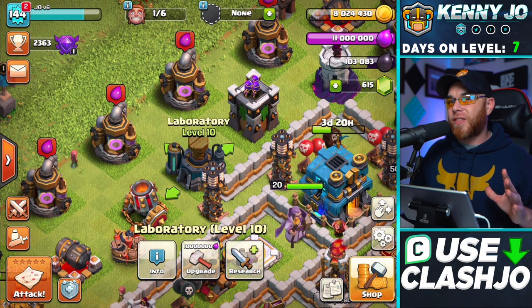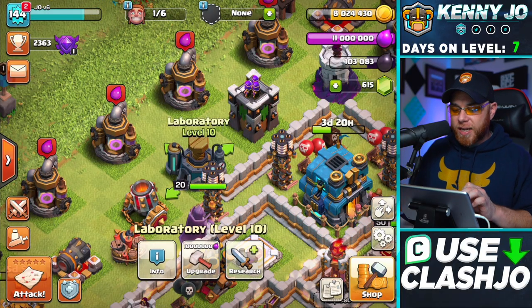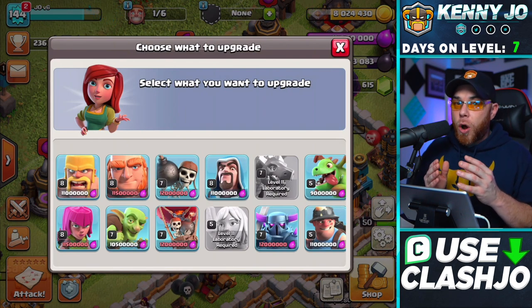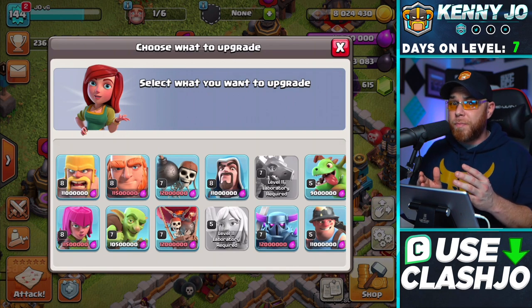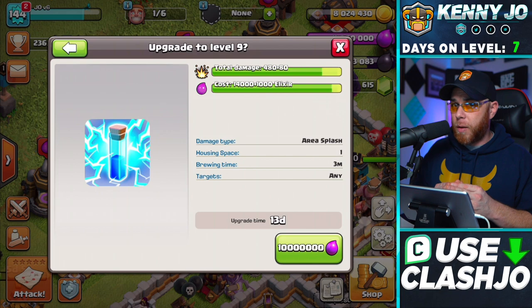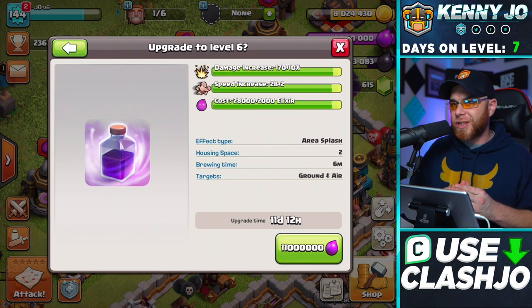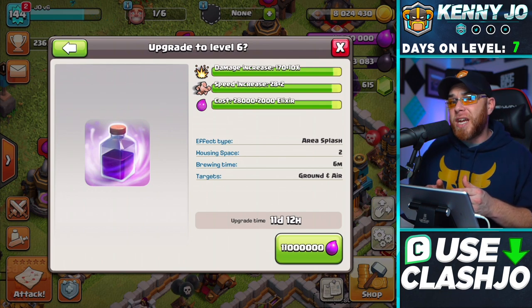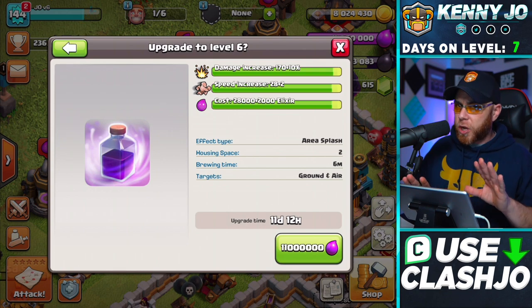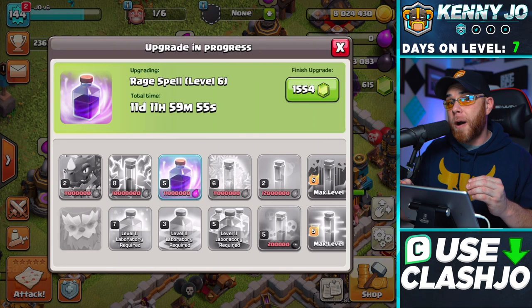We also have to take into consideration the fact that we have Clan War League starting in exactly 13 hours and 38 minutes. We're focused on the Laboratory Upgrade Guide. So we got the Dragon completed. Now we need to get something down in the laboratory that's not going to really inhibit us. The Lightning Spell also takes 13 days to upgrade, and we want to try to get something done while we're doing Clan War Leagues. Since we will have all our heroes available for the Clan War Leagues, I'm thinking we need to go ahead and upgrade our Rage Spell to level 6, which only takes 11 days and 12 hours. This means that we can use two Hammers after the Clan War Leagues. So let's go ahead and put down this Rage Spell for the next 11 days.